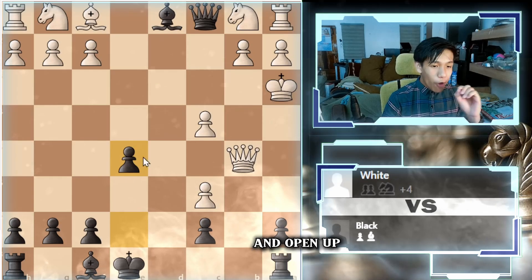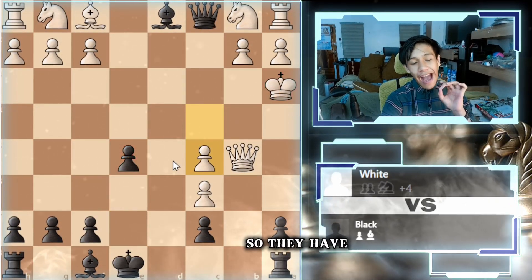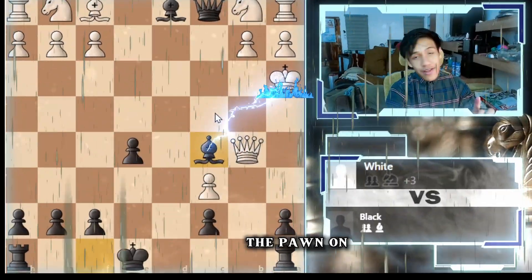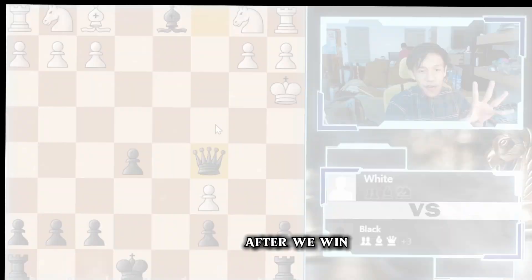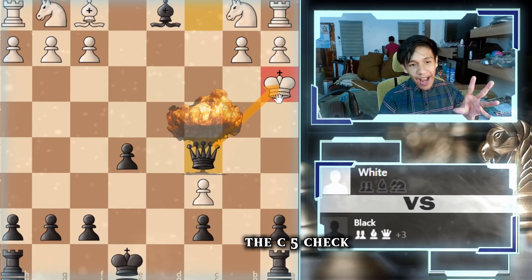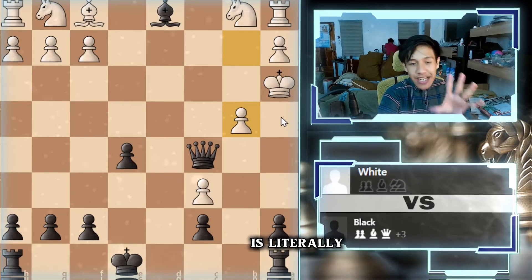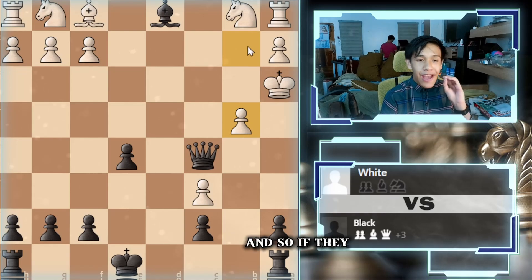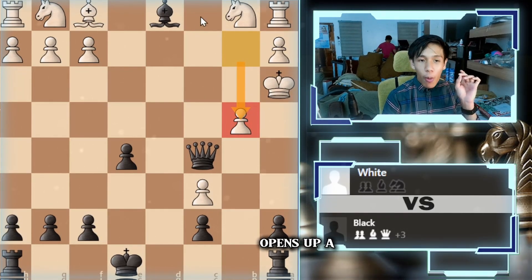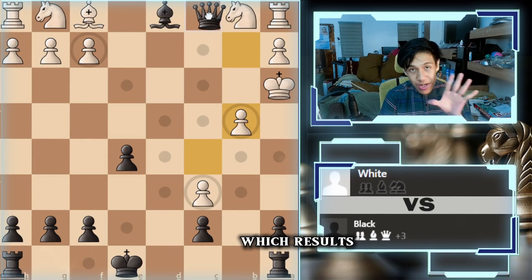If king to a3, we open up our bishop to check the king going pawn to e5, and they have to block. We take the pawn on c5, they take back, and this is mate — because after queen to c5 check, they have to block again with the pawn. The poor king is literally trapped on a3 and there's nothing they can do. If they go here, that opens up a diagonal which is perfect for the queen, resulting in mate.